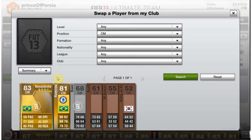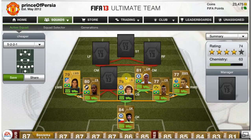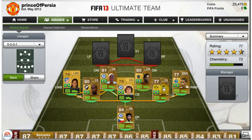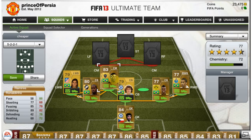On to our first CDM we have Remy Rez, and this guy is so well balanced — 88 pace for a CDM with 76 defending is great stuff. On to our second CDM we have our first five-star skiller and it is Ronaldinho. You can't have a skill team without Ronaldinho, it's just not right. If you've got a skill team and you don't have Ronaldinho in it, you're doing something wrong.